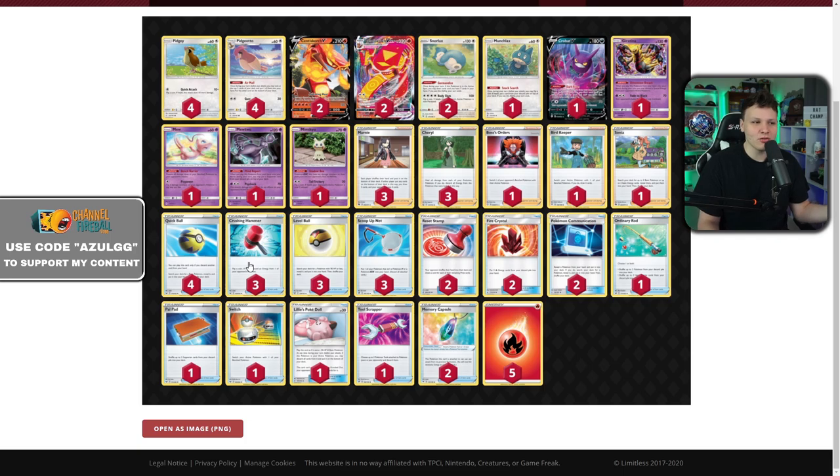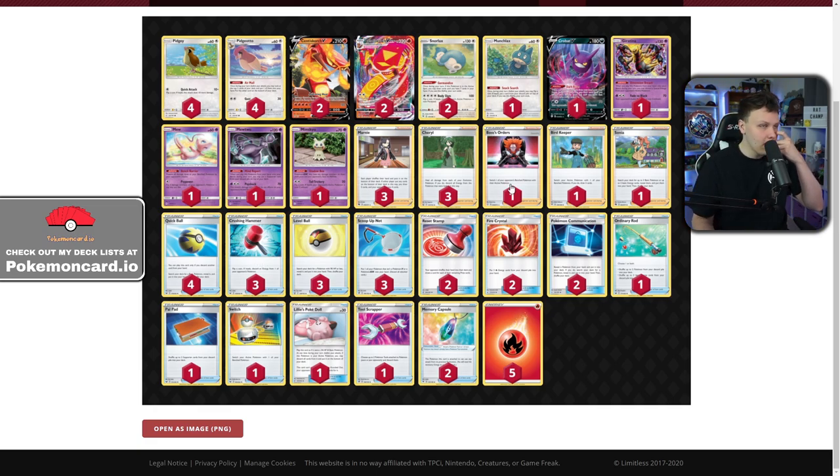Three Crushing Hammers feels really bad. I'm almost theorizing maybe you go with fewer hammers and add Yell Grunt, but since you probably have to play Cheryl every turn it probably doesn't work out. So I'd want a fourth Crushing Hammer. I'd also want a second Boss's Orders, because opponents can just attach to their bench and pass — you hit their active for 120 and they're like 'that's fine' — and with only one Boss you can't chase their energy around the board.